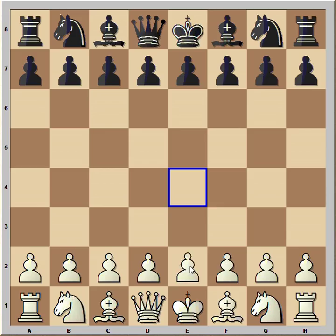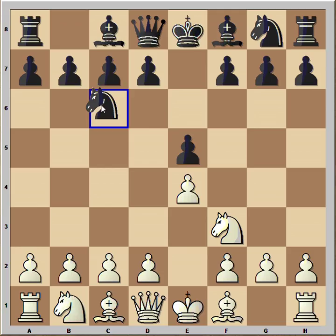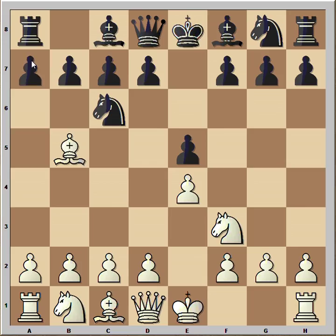The game started with e4. Black played e5, Nf3, Nc6, Bb5 — the Spanish opening. a6 was played, the most popular continuation.